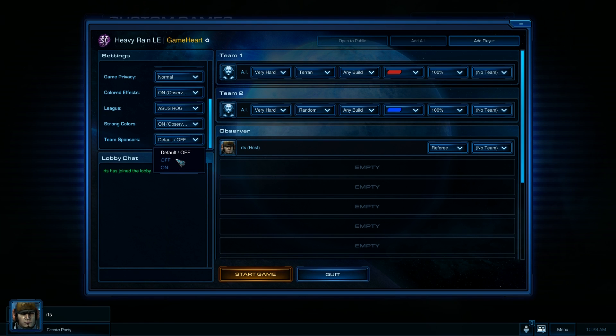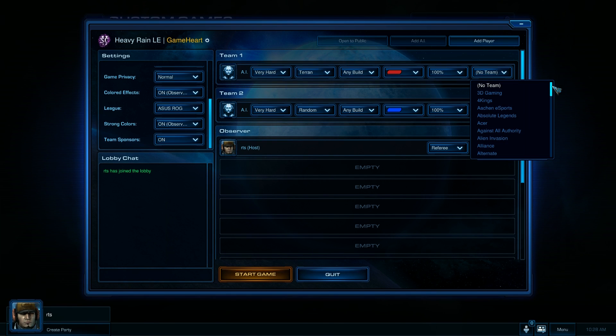Team sponsors — these are the black bars that appear next to the player's base in the game where their team sponsors are displayed. It only lasts for two minutes and then fades away, but let's turn that on. It's off by default, so if your event can't or doesn't want to use it, you don't have to.